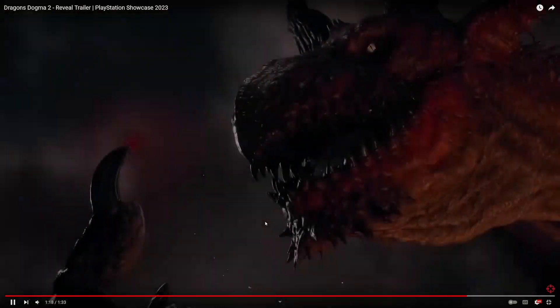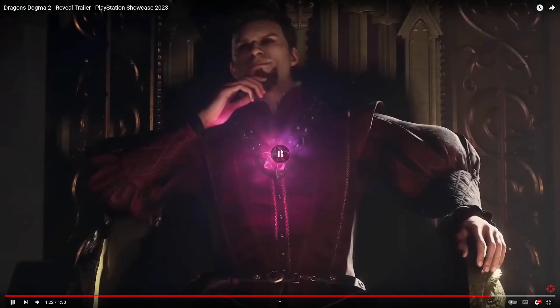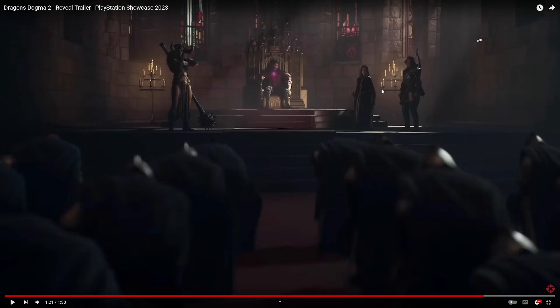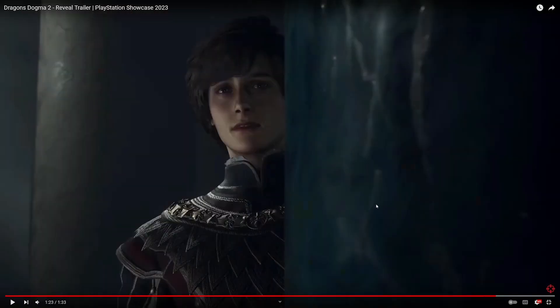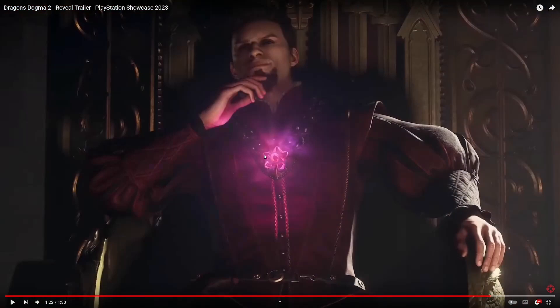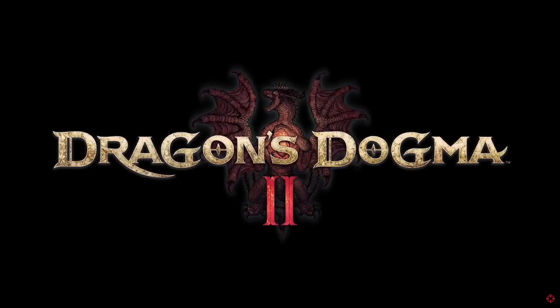I wonder if this is you. You have the warrior here, yellow class, strider or ranger, or mage. There might be an ending where you become the Duke of the city, and these guys are your pawns — this could be one of the endings. Because in the first game, one of the endings is that you become the Duke. Anyway, I think this could be one of the endings. I think this is the player. This is one of the endings.